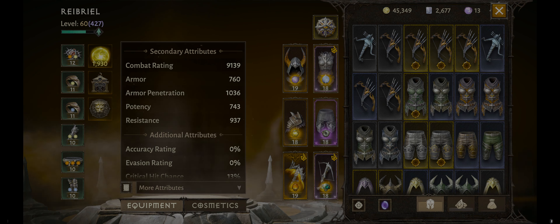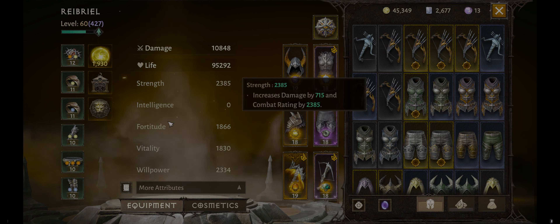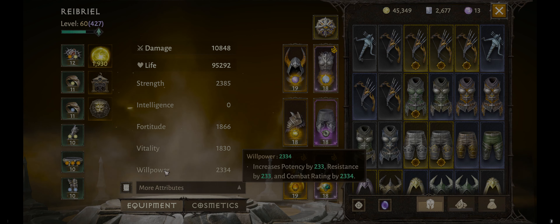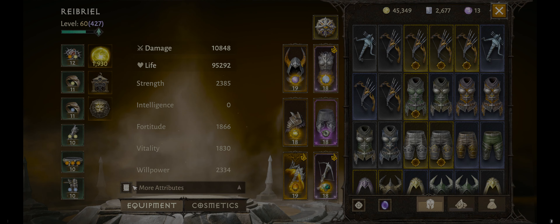None of the selections in your paragon tree are going to affect your combat rating. To affect your combat rating, you would have to add something to your strength, fortitude, vitality, willpower, etc. However, since everything is generally geared toward these four things here and your two main stats, it's not going to impact your combat rating.